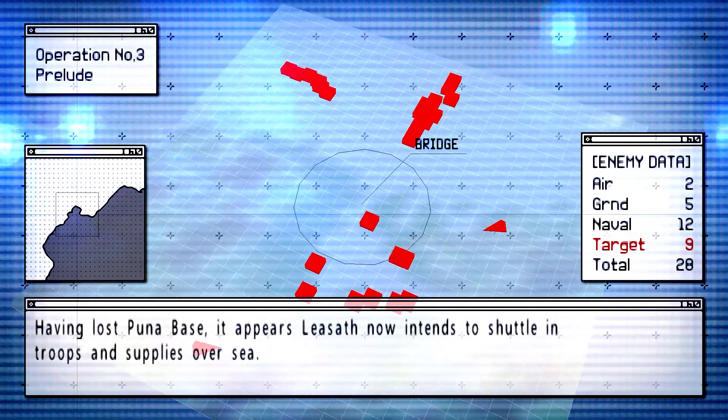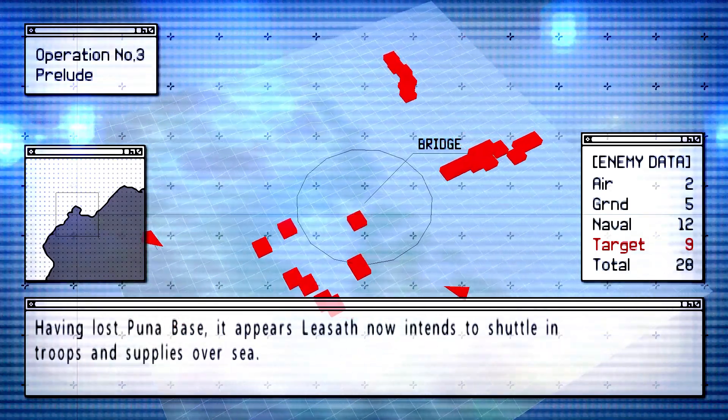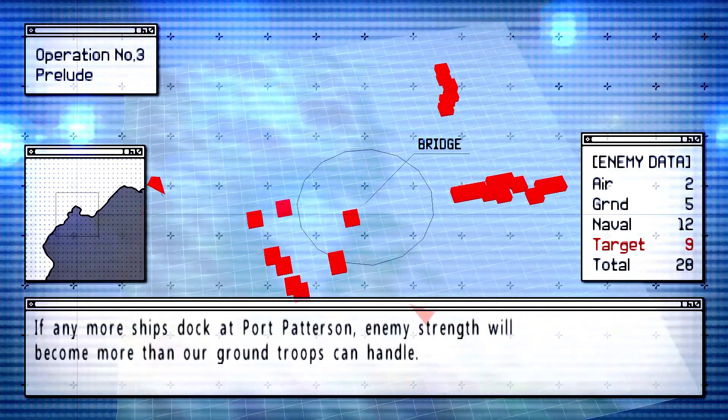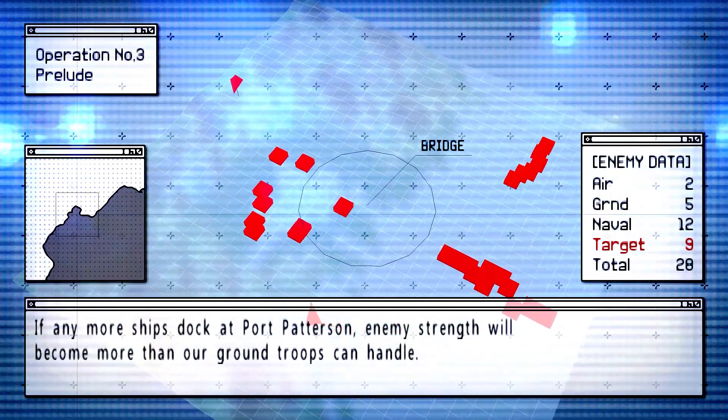Having lost Puna base, it appears Lesath now intends to shuttle in troops and supplies overseas. If any more ships dock at Port Patterson, enemy strength will become more than our ground troops can handle.